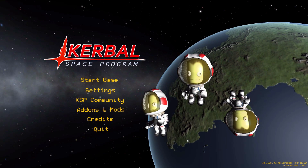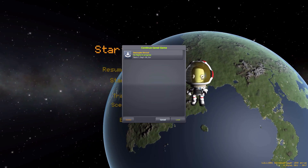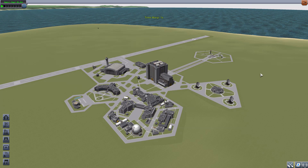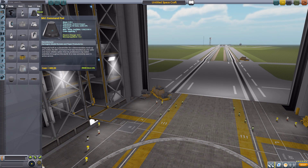Hello everyone and welcome back to Kodobo Space Program, where today we are having a look at the Decoupler Shroud mod, which is being made by forum user Navit. What this glorious little piece of work adds into the game is the ability to have a lot more control over your decoupler shrouds. Let's jump right into the VAB and have a look at what it does.